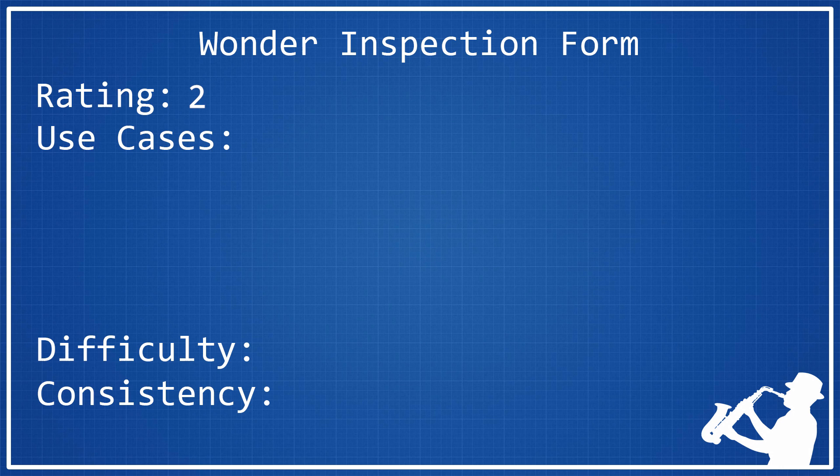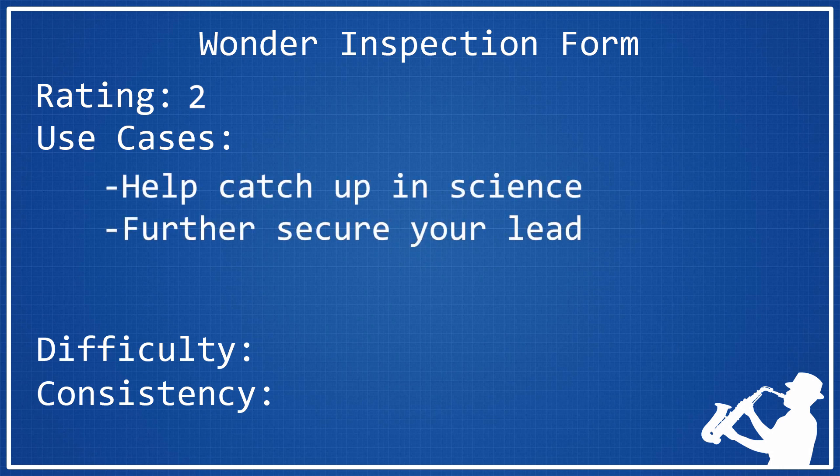The Great Library does have some use cases. One notable use is to help you catch up in science, especially when focusing on culture in the early game. Since Recorded History is a civic, if you're farther ahead in culture you'll reach it sooner, letting you place the Great Library before other players. This helps you keep up in science while focusing on culture, and you also benefit from the Great Writer point and two slots for Great Works of Writing.